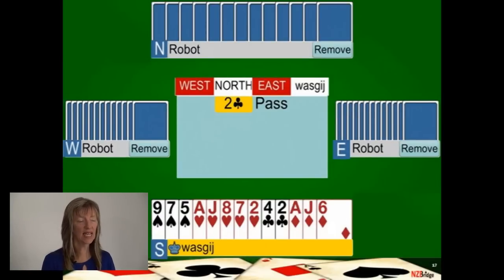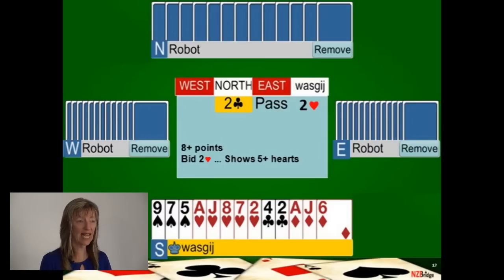On this hand, partner has again announced a very strong hand. You've got eight or more high card points, so you must not give the weak bid — make a positive bid. You've got a five-card major, so bid it at the two level. Bidding two hearts says to partner: I've got at least eight high card points and at least five hearts — what do you want to do with that information?